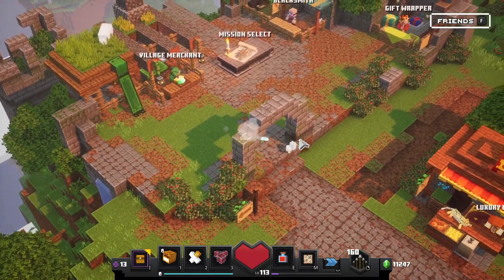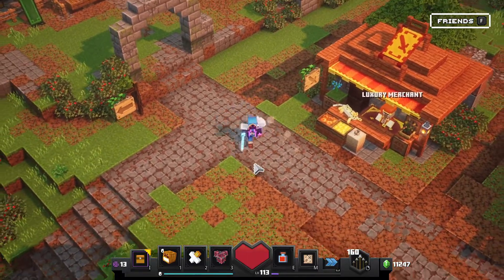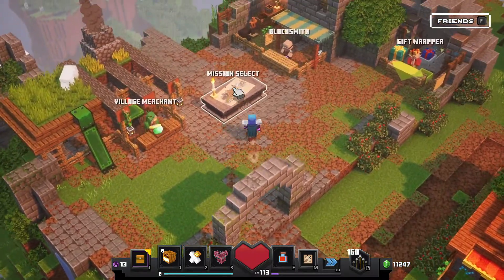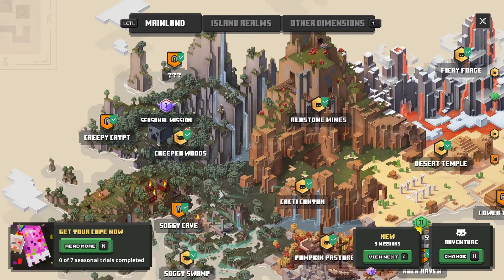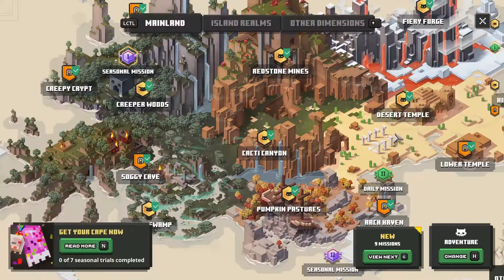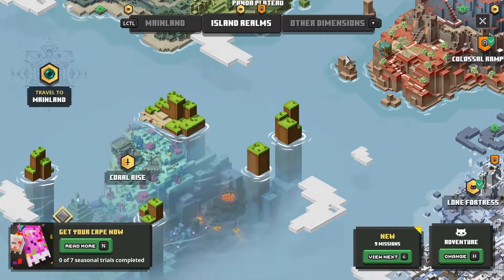I got a message about the raid feature when I joined in, so we'll see if that happens. We do have the luxury merchant over here who sells a bunch of cool stuff, but I'm not going to be getting anything from him today because we're not doing any ancient hunts. We've also got the brand new cape, and for this event you have to complete seven seasonal trials.